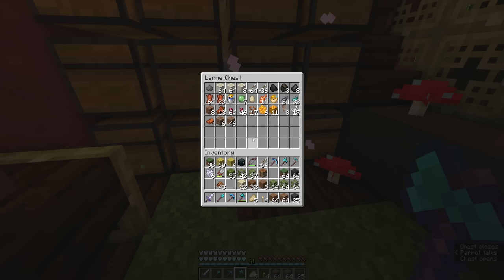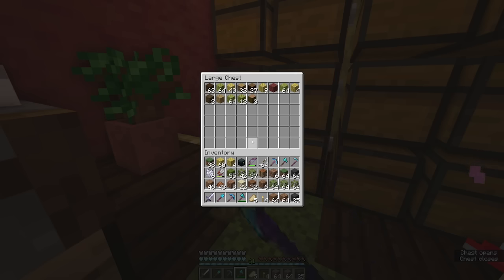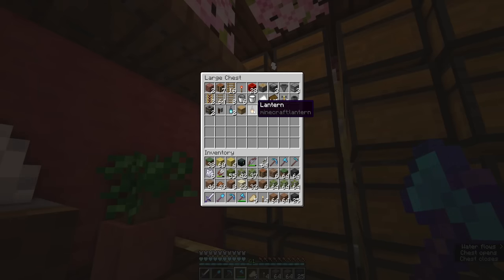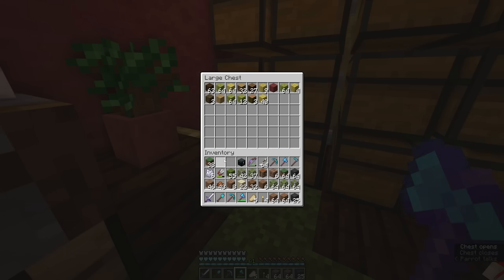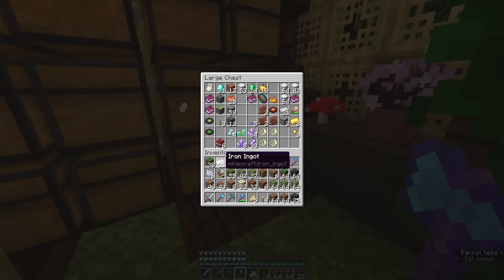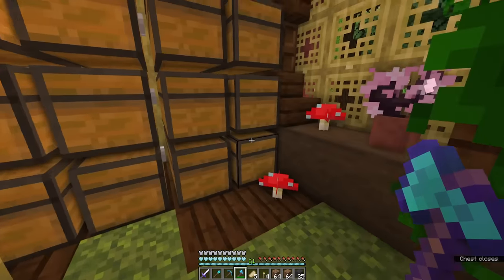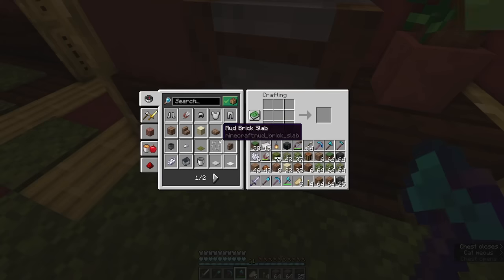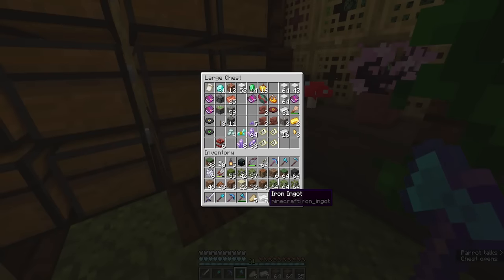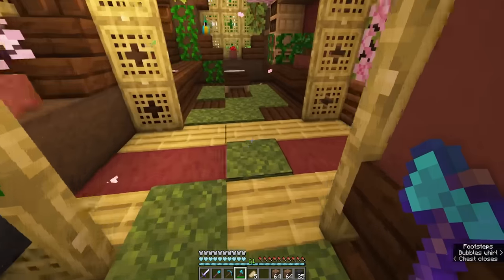I don't know why I put my rooted dirt and packed mud in here. But I think most of the blocks we have - we need to get lanterns, but we need a lot more than just one. Let's put these bamboo blocks back and take the lantern. Because we've got some extra iron, we can probably just make a bunch of ingots and then make a bunch of lanterns. We've got five - not a lot, but better than what we had.